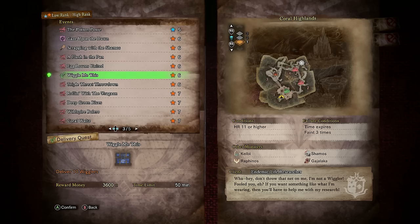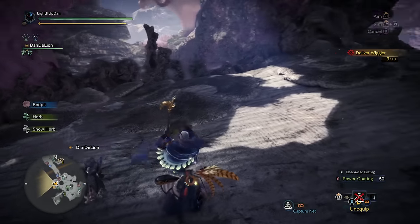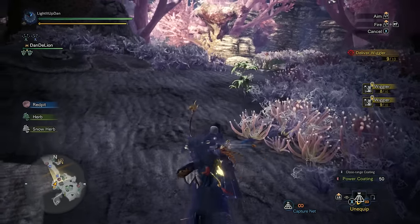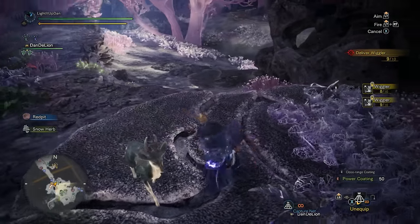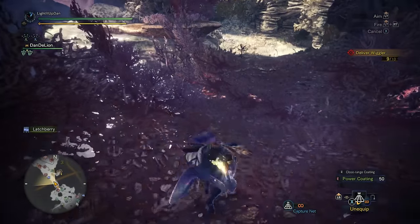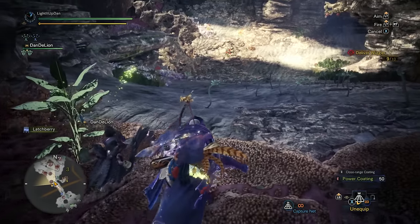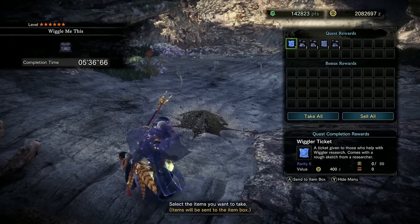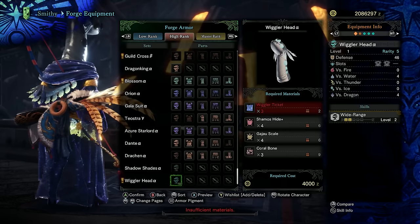Up first, we've got the HR 11 event, Wiggle Me This, requiring delivery of 10 Wigglers inside the Coral Highlands. Make sure you've got your capture net equipped and tiptoe up to the Wigglers so you don't spook them. Try and capture two or three at a time, because once you throw down your net, all of them will hide underneath the ground. Heading north of the first camp, there are about three different locations you can bounce between. Rinse and repeat until you're done, and you'll be rewarded with a Wiggler ticket or two.